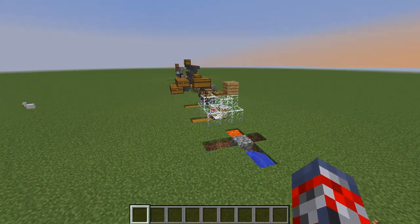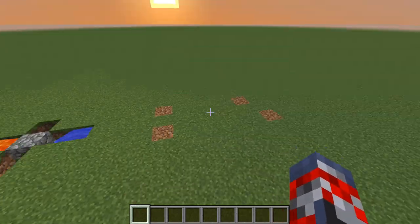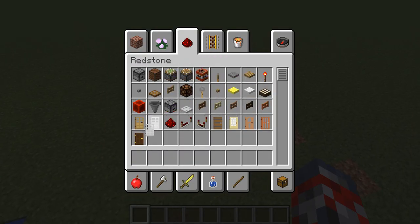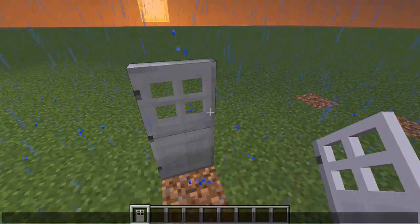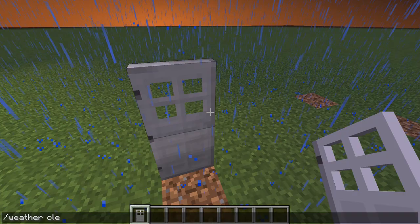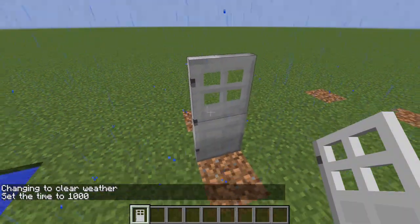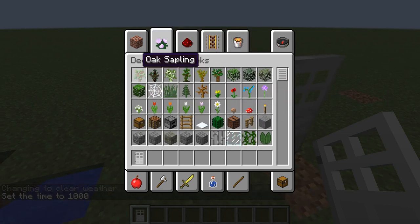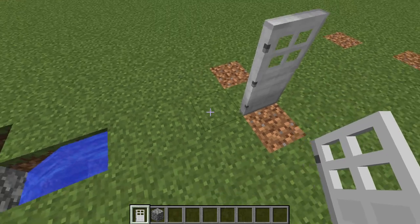Hey guys, JumboEvan here, and today I believe it's episode 9 of the Redstone Tutorials. Today we're going to be making a little bit of a cool house, you could say. So everybody knows if you have an iron door and you're trying to go in a house, if you want to know that people come to your house, what you want to do of course is have a doorbell. Minecraft doorbells are a little bit tricky to do, but I'm going to show you how to make the simplest doorbell probably I've ever seen, so let's go ahead and do this.